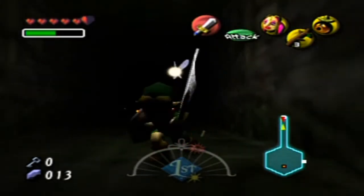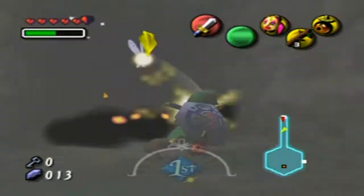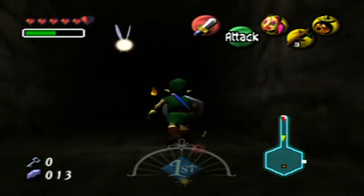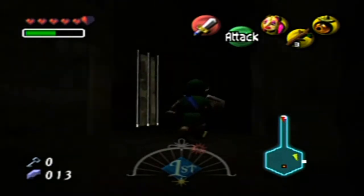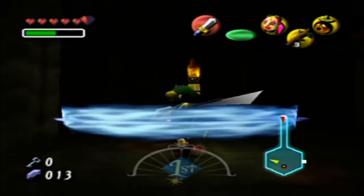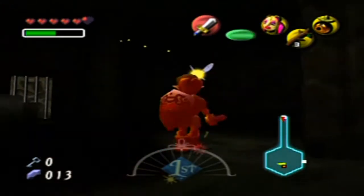Hello everyone and welcome back to the walkthrough. This is the 'fear of the dark room' and as you can tell, it's pretty dark and pretty scary, but not that scary. I'm going to go all the way around the perimeter here and get every enemy to spawn that will spawn when I touch certain points, and then I will kill them off, because it'll make lighting the torches in this room 800 times easier.